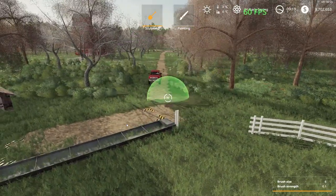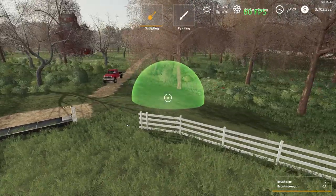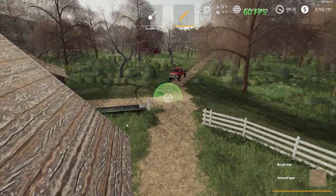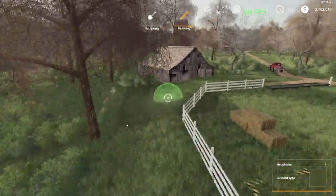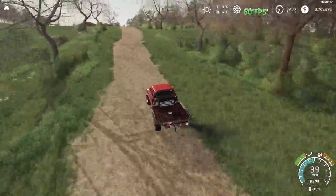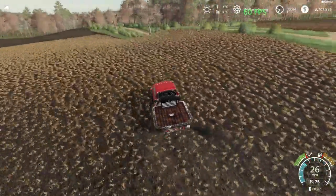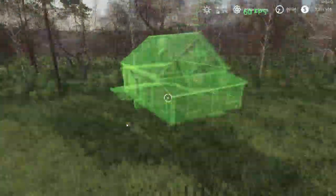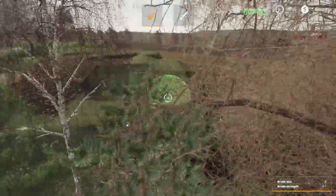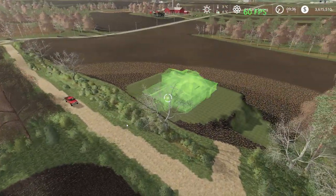Now that the fence is done we'll clean up a little bit around it. We'll jump back into our 24 valve and head to the main part of our build. This is where we'll put down our farmyard. We'll start with building our farmhouse — we'll put it on top of this little hill.